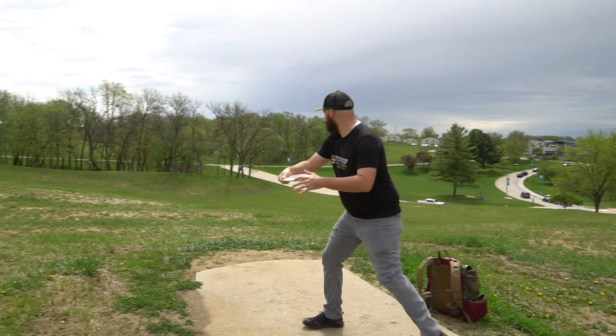Hole six is the only hole we strategize for. Justice made me throw forehand because he was like no thanks. There's OB all along the left side and it's right there. I'm going for it — it is a headwind so that's why I'm going. Give me a putt. Oh my gosh, don't roll! That would have been three, that would have been so sick. Dang it, I can't hit a putt.